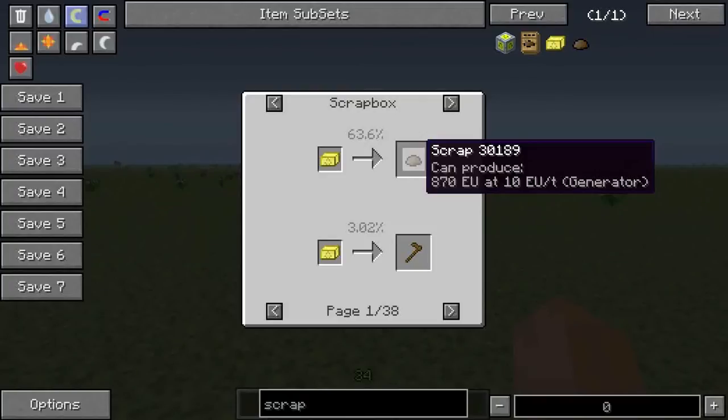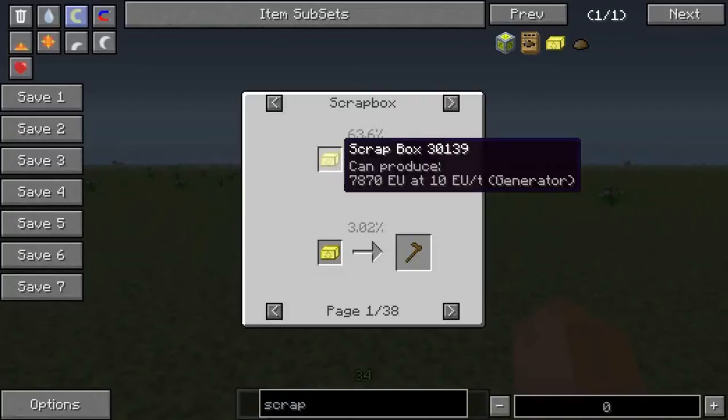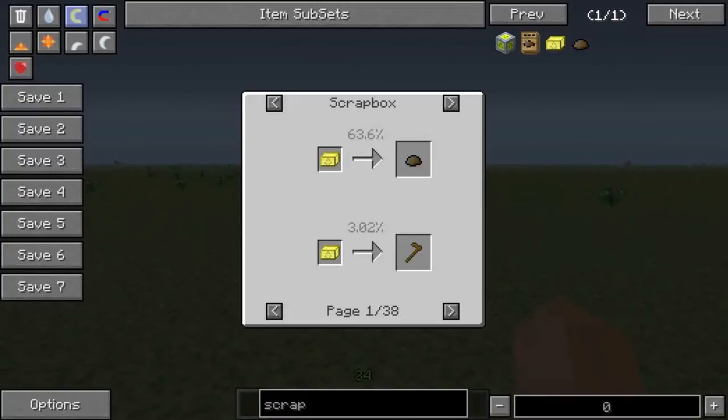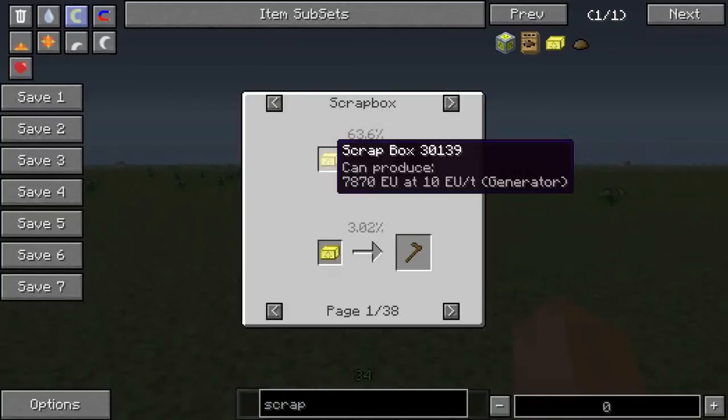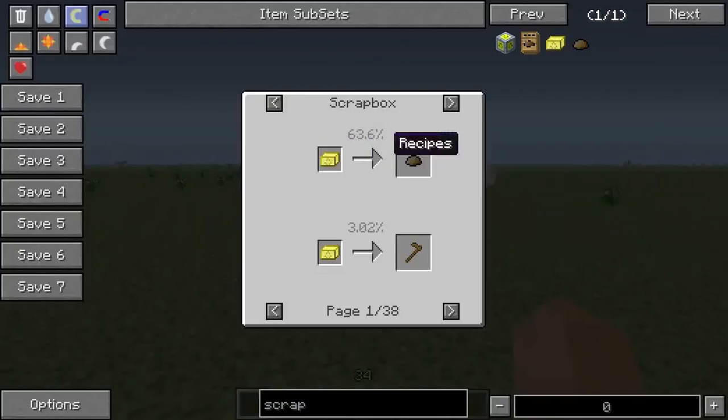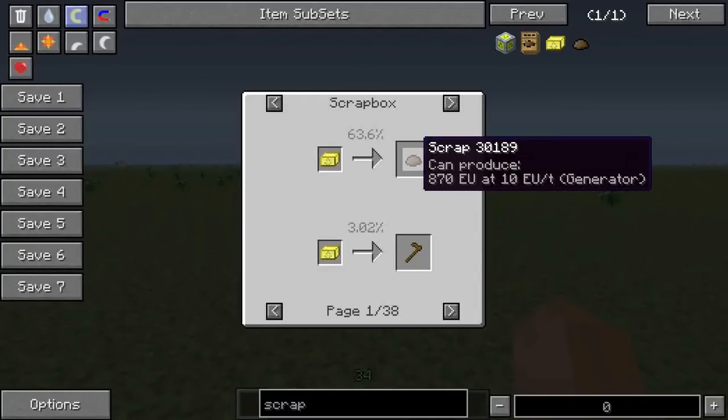There is a 63.6% chance that when you use a scrap box you get scrap — that sucks. Basically when you throw scrap boxes, you're going to throw nine of them, you can get nine scrap back and turn it back into one scrap box. It kind of sucks — that's a recent addition to the scrap box, very recently added just to make scrap boxes not so overpowered in terms of just getting a whole bunch of resources. Which is fair enough, but keep that in mind: you've got almost two-thirds chance to get scrap back.